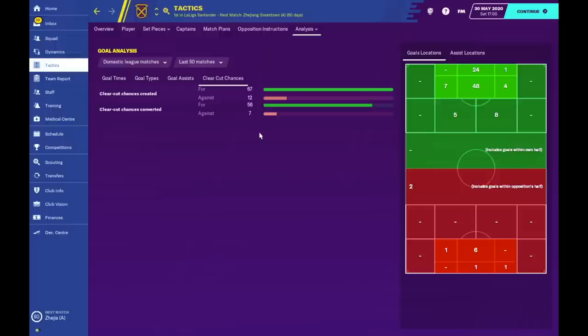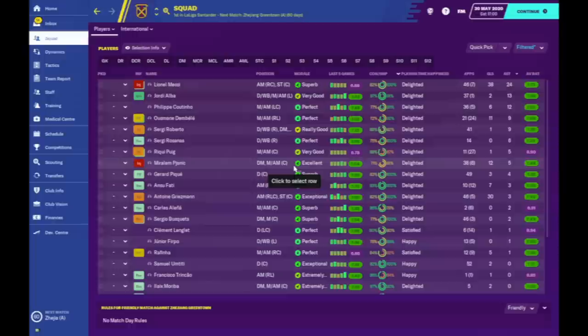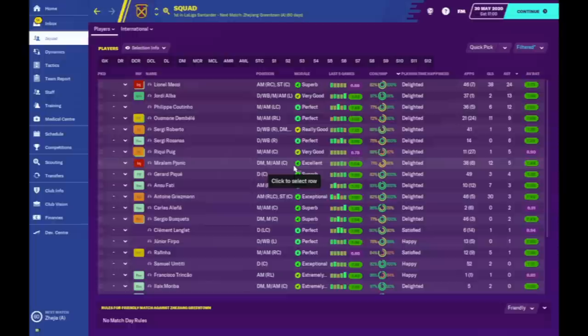Our conversion rate in the league was top quality — 67 chances created, 56 went in the net, and only 12 goals against with just 7 conceded from chances. Very good numbers for the side — I'm very happy with this creation. That's it for this video — thank you so much for watching, don't forget to like, subscribe, and comment, stay safe out there, and I will see you soon. Love you guys.